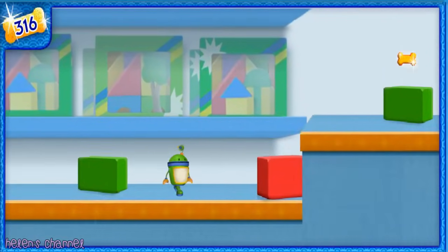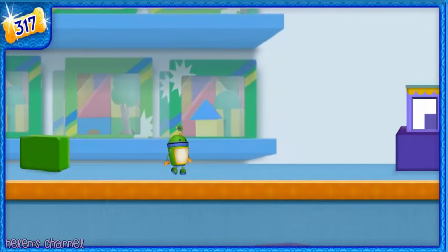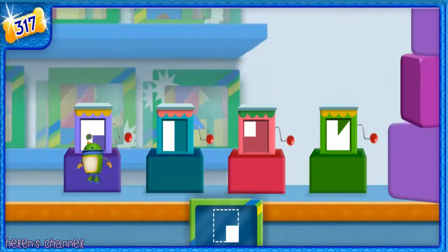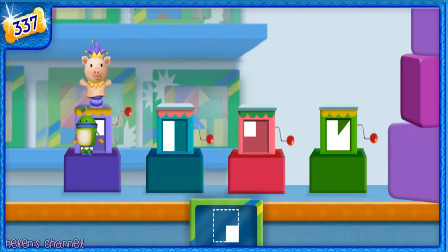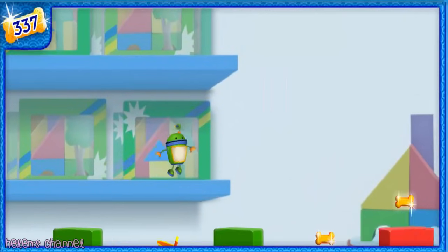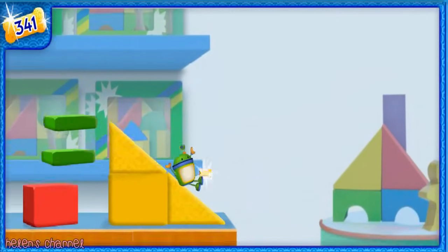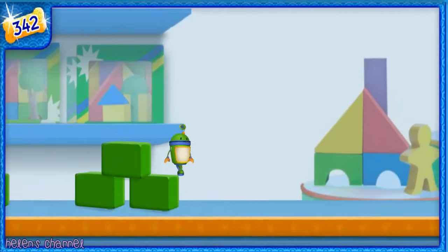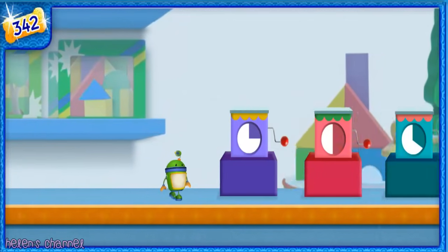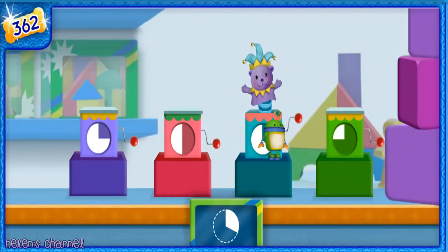Watch out for that spinning top! Yikes — there goes one of our Sparkle Doggy Bones. More jack-in-the-boxes — find the piece that completes the shape. Way to go! You found the piece that's three-fourths of a square! Let's keep going to find the coins. Check it out — a block slide! Let's climb to the top! Wahoo! Another wall of blocks is in our way. Jack-in-the-boxes — two-thirds of a circle. Wahoo! Let's keep going to find the coins.